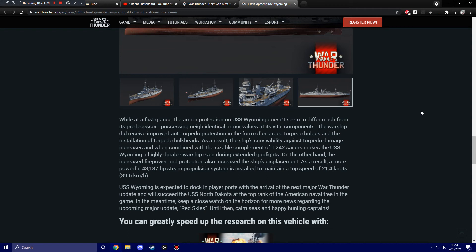On the other hand, the increased firepower and protection also increase the ship's displacement. As a result, a more powerful 43,187 horsepower steam propulsion system is installed to maintain a top speed of 21.4 knots, or 39.6 kilometers per hour. The USS Wyoming is expected to arrive in player ports with the next major War Thunder update, succeeding the USS North Dakota at the top rank of the American Naval Tree. Keep a close watch on the horizon for more news - until then, calm seas and happy hunting.